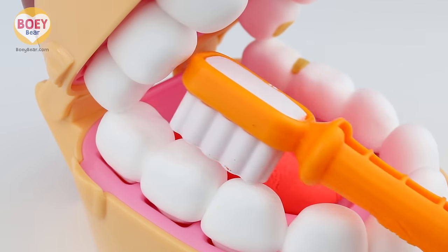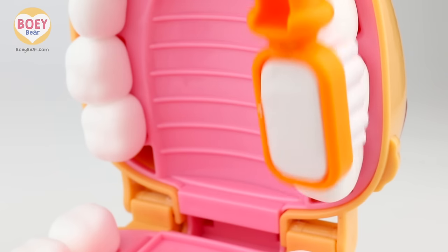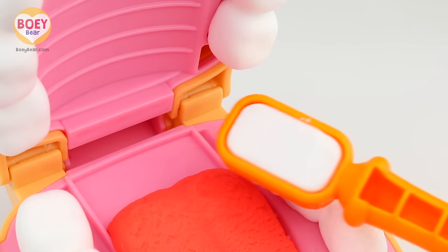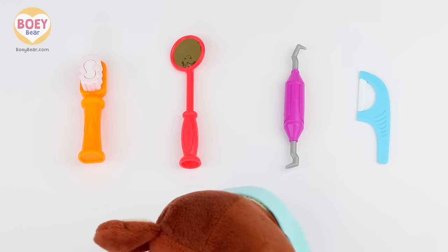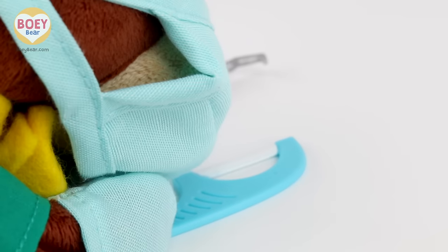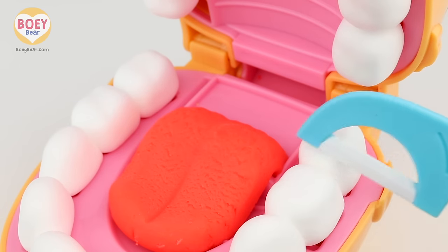Now you clean the tops of the teeth. All gone. It's not going off. I need the floss. Can you point to the floss? It's the blue one. The floss is used to clean between the teeth. It doesn't hurt. It's nice and gentle. There we go. Clean.